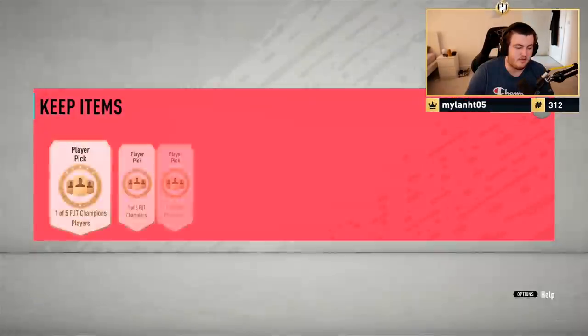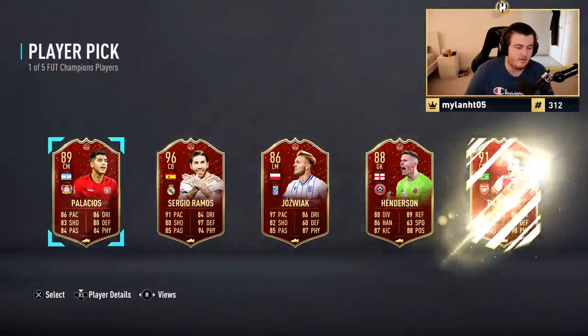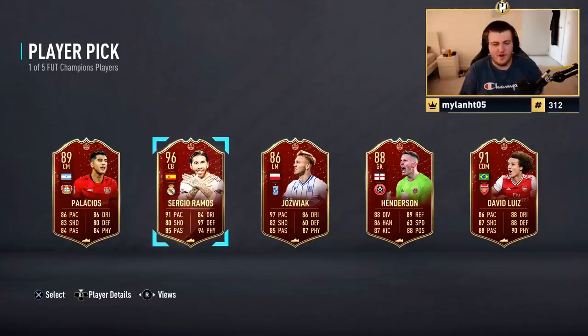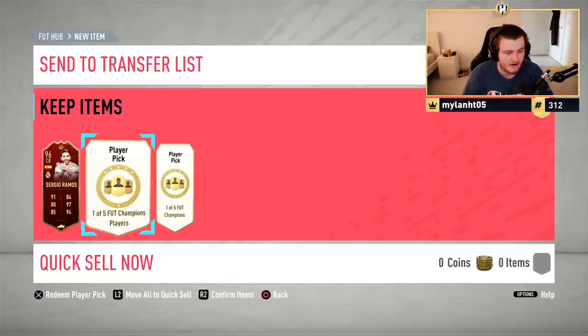Another set of Elite 3 rewards to finish off the video — these are Bash's rewards. First player pick — oh my word! 96 Ramos is obviously a massive dub. The thing is, David Luiz is also incredible. Luiz is only 200k — that's still absolutely incredible. You'll love to see it.